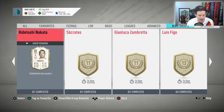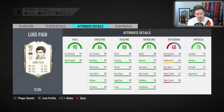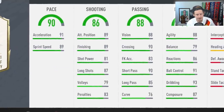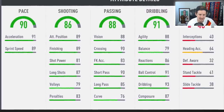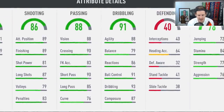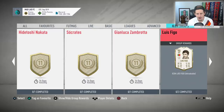Luis Figo is the lone 13-token option, and there's pretty much nothing wrong with this card. Four-star/four-star, Portuguese — nice links including Ronaldo. 91 acceleration, 89 sprint speed, really nice finishing, great passing stats, looks like a really good CAM or winger. 90 crossing, good dribbling stats, 79 balance — probably jack that off. 84 stamina. For 13 tokens, can't hate you for going with Luis Figo.